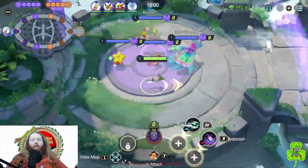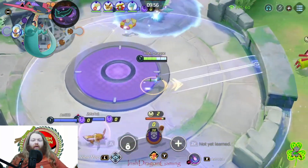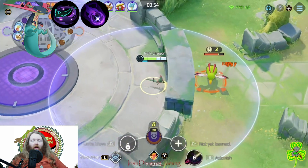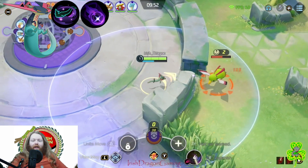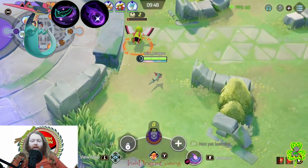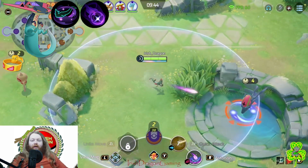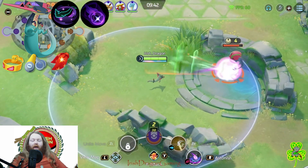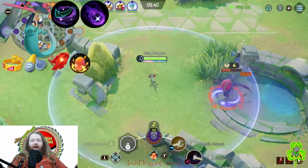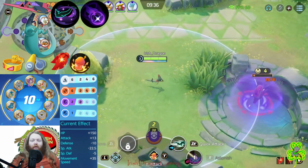Yo, what's good team, Irish Dragon, welcome back. Today I am playing the stealth Pokemon Dragapult, running Phantom Force and Shadow Ball. My items for this match are Muscle Band, Scope Lens, and Rapid Fire Scarf with the X Attack and brown and white emblems to maximize Dragapult's attack damage and give it some more HP.